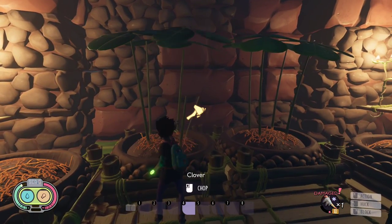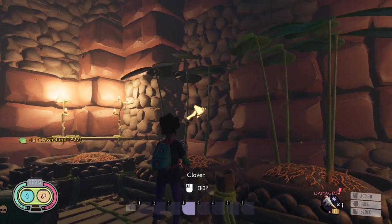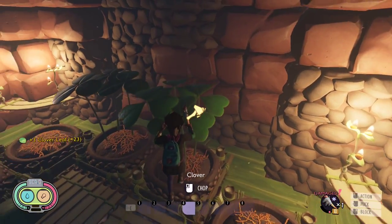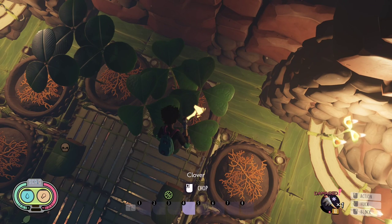Glover Leaf: without the green thumb effect, gives 3 leaves. With the green thumb effect, it only changes how it looks and still gives the same 3 leaves. So it is not worth using rotten food when planting Glover Leaves.